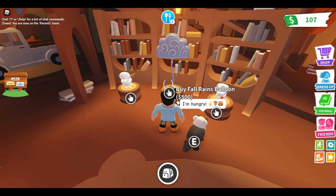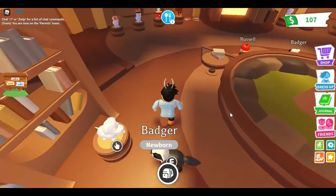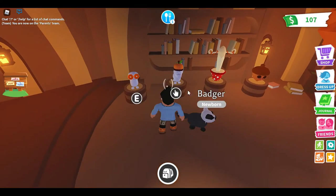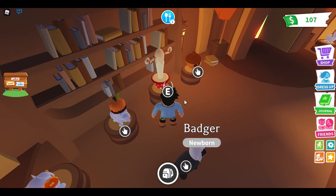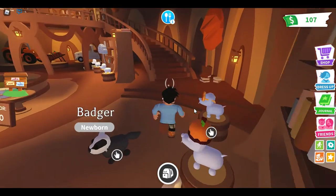We've got fall rain balloons for 500 bucks. You can buy a mushroom pogo for 995 bucks and the acorn plushie for 120 bucks.